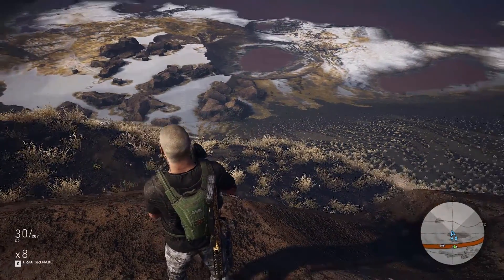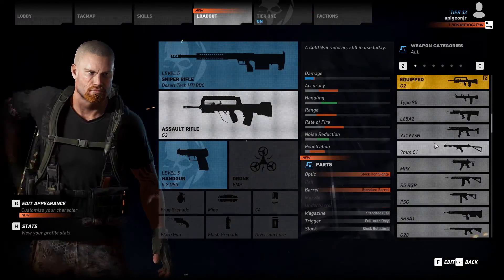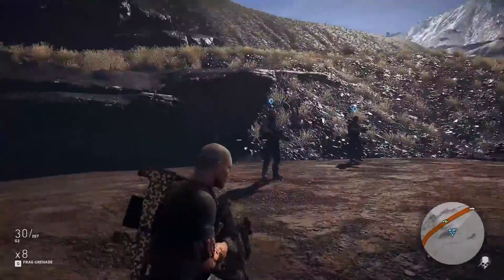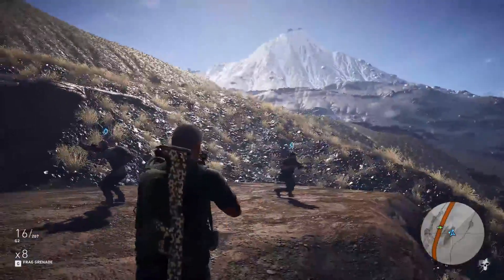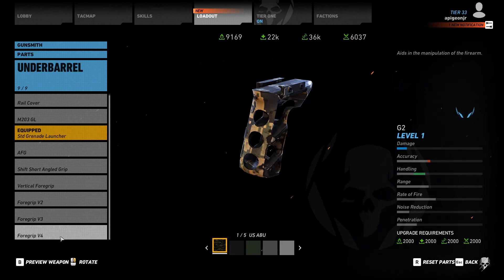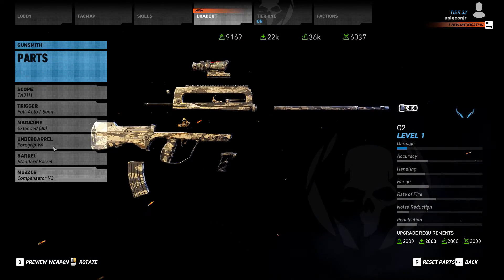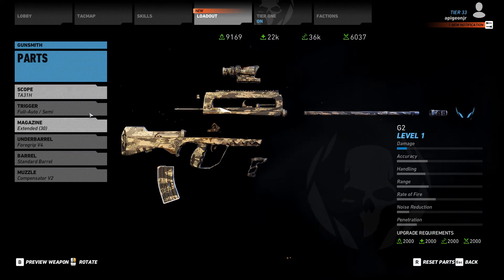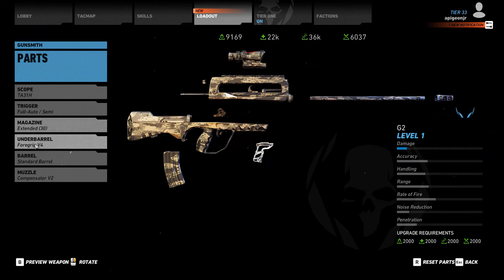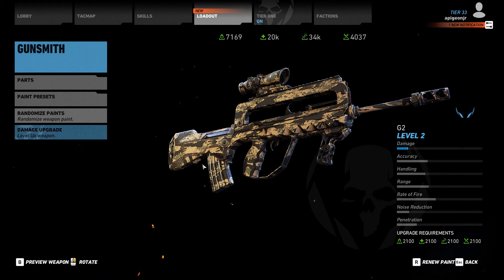It takes maybe two or three shots on a heavy to kill them on regular body shots versus the M4, which still takes about two shots, but it's enough of a difference especially when you're base raiding. I'll show my parts on the G2: I'm not a huge fan of the grenade launcher underbarrel — I figure that's what the sniper rifle is for. My exact setup is: full and semi trigger, extended 30-round mag, the V4 grip, standard barrel, and the V2 comp if you've got it. V2 comp is always better, so definitely do that.